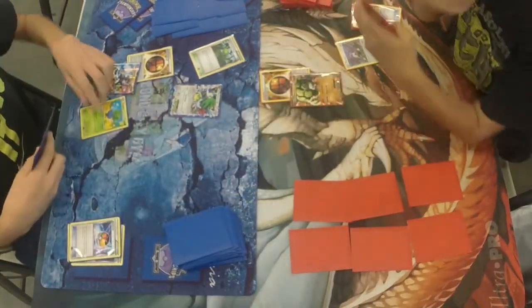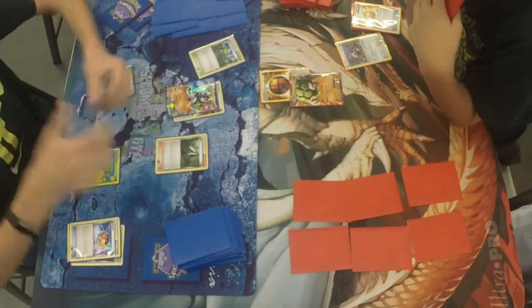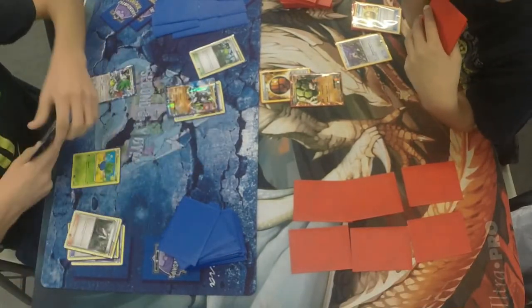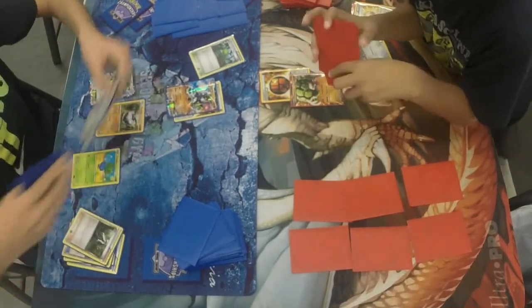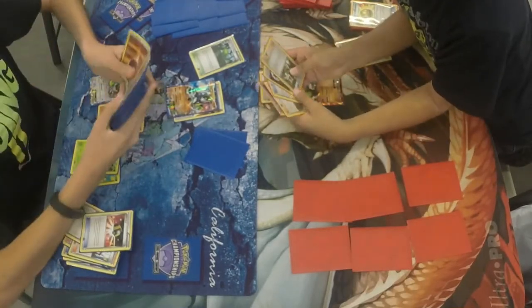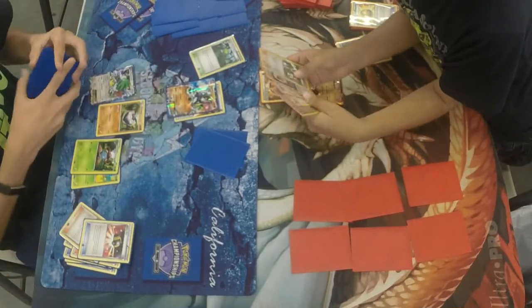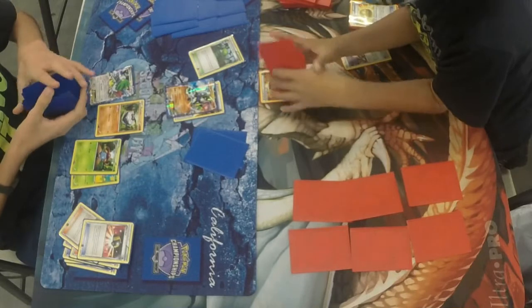We see the tap from Alex. We see an AZ to pick up the Shaman and send out the Zygarde — he wants to put this pressure on early. John is not messing around here. He gets the Shaman pickup, sets up for four, lays down the Carbink. Ultra ball — I'm pretty sure this is going to be for Gloom in this situation, and it is for the Gloom. He does set that down because he's got Forest of Giant Plants out in play. Then he's looking — does he have that Vileplume in there? Can he get the Vileplume this turn and be on that item lock?